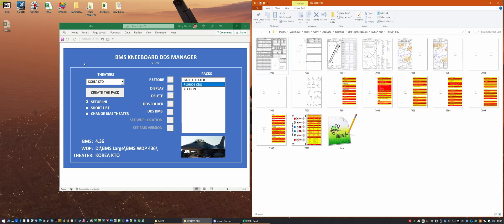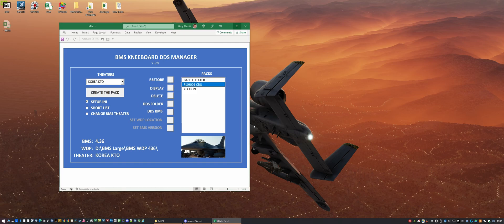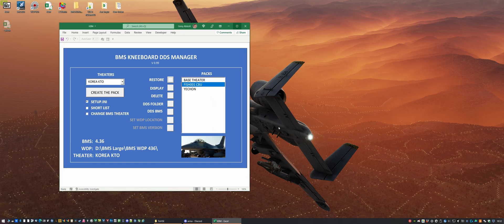We don't need to use the Weapons Delivery Planner in this case because we have a full complement there. So what I'm going to do is select this one and click on Restore. It tells me that the pack has been restored into the game.